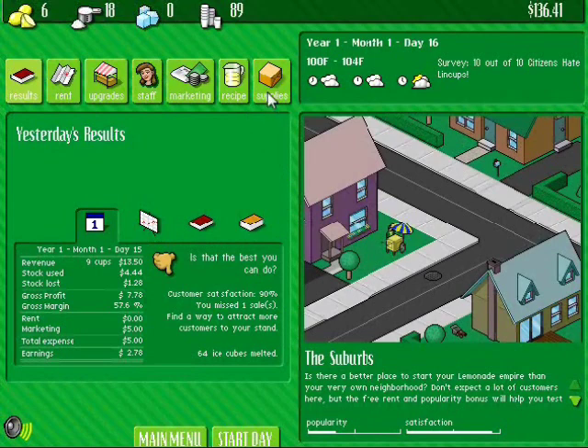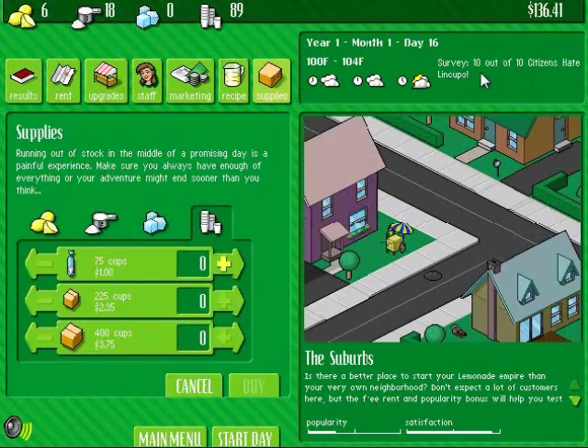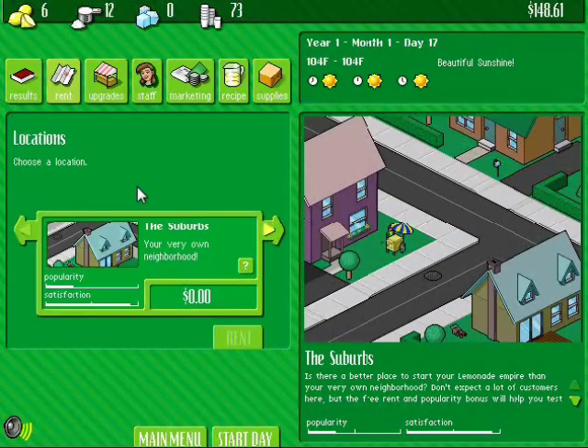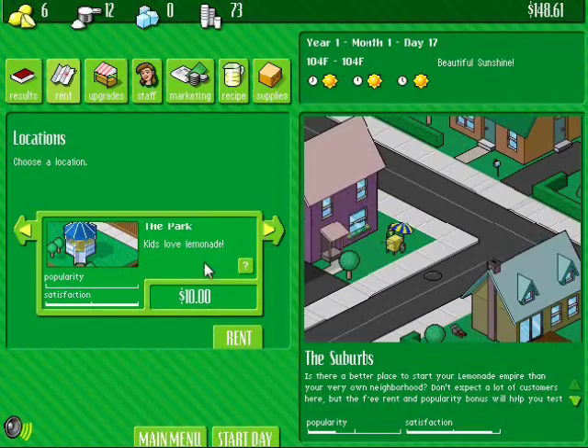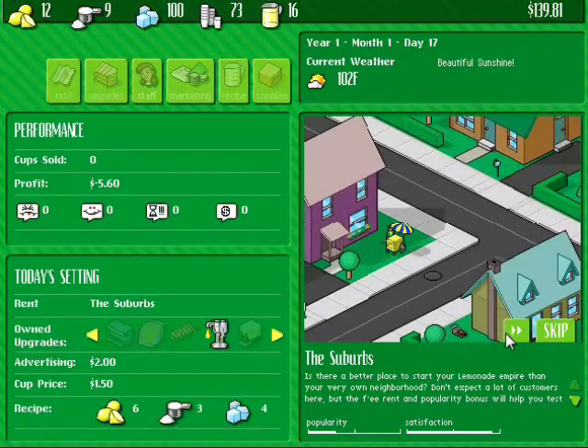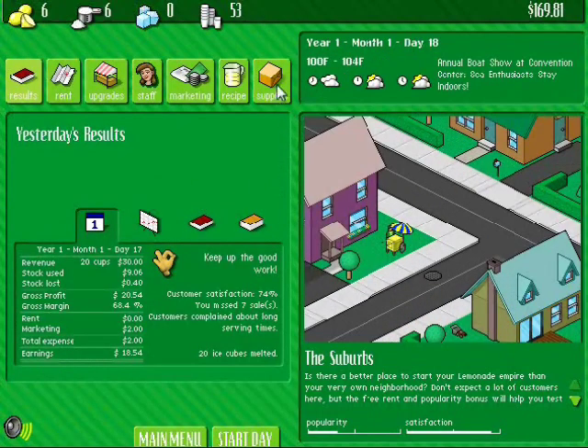Well, that was a pretty boring day. Survey: 10 out of 10 citizens hate lineups. Hmm, interesting. Okay, we don't want to buy too many ice cubes or they'll all melt — we have a puddle on the floor. People will trip and we'll get sued. So we could go to the park, but apparently my popularity's not that high yet. Satisfaction's alright. We'll go a few more days. We're doing marketing — we'll take it back down to $2. People are liking my lemonade — good reputation.